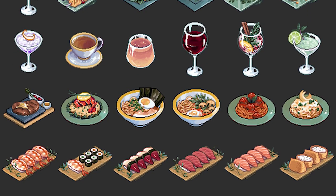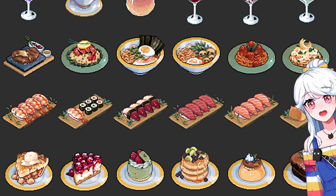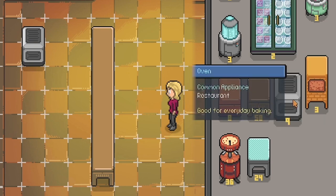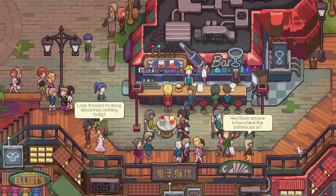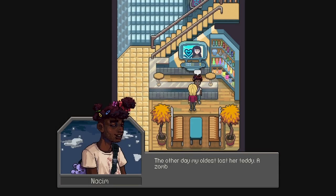There are over 200 recipes to collect in Chef RPG, and again, this pixel art food — oh, it looks so good. Different activities will reward different recipes, and I'm really curious to see which side quests potentially give recipes. I'm 99% sure you won't need all 200 recipes to have a successful restaurant, and I just love looking at side quests and figuring out how to make my favorite dish in a game.